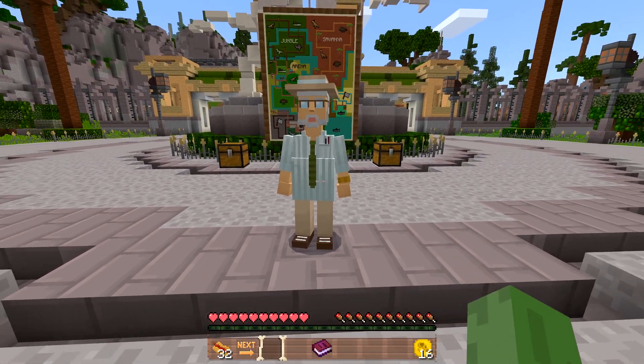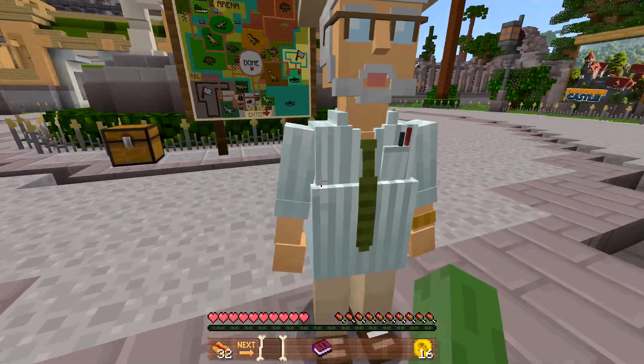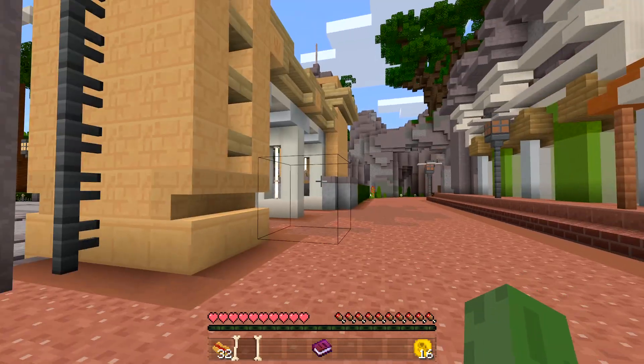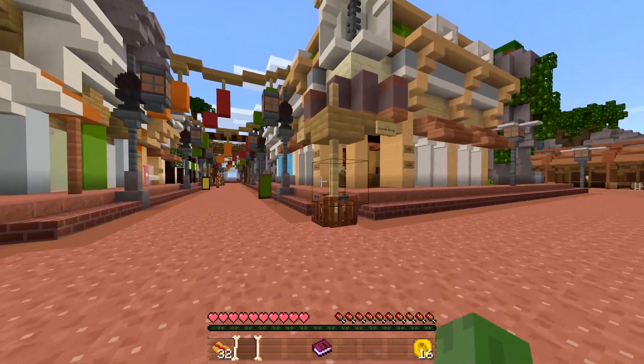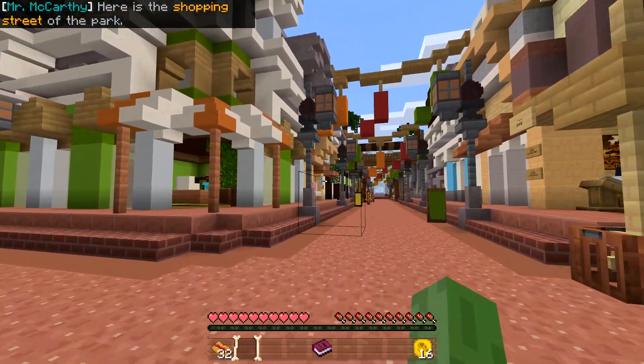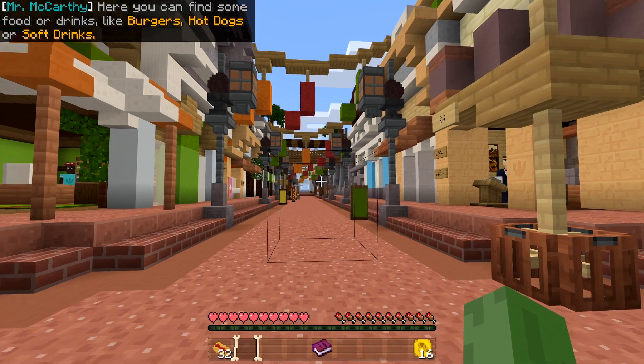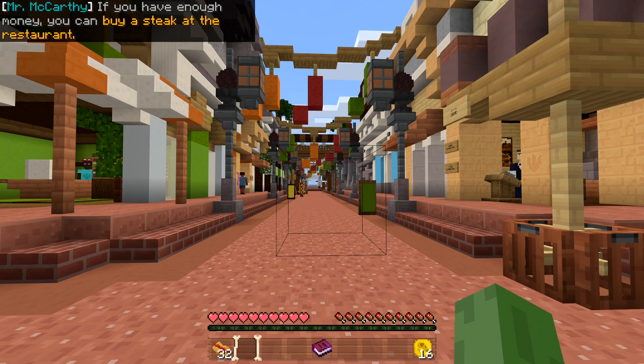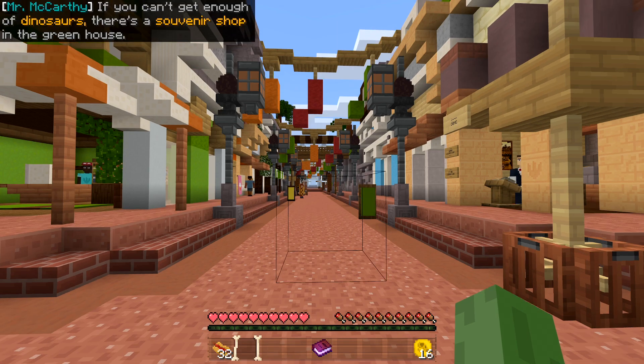Welcome to Dinosaur World! There's a guide NPC who looks like the KFC guy asking if we're ready for a walk through the park. Here is the shopping street of the park where you can find food and drinks like burgers, hot dogs, or soft drinks. If you have enough money, you can buy steak at the restaurant.